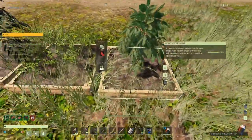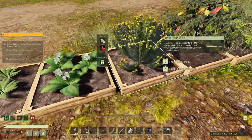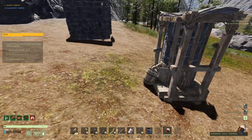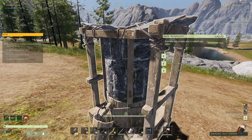Usually the worms respawn so we might have to take care of them. Give these plants some water. The water helps the yield and I think it speeds them up slightly. Also built a rain collector here.